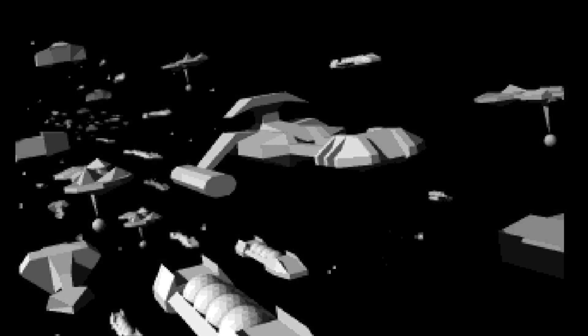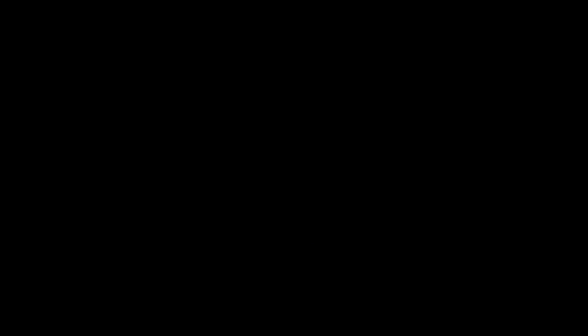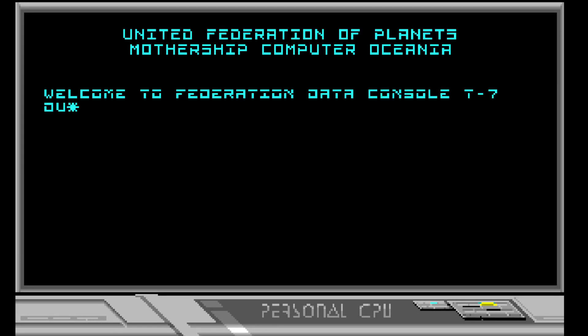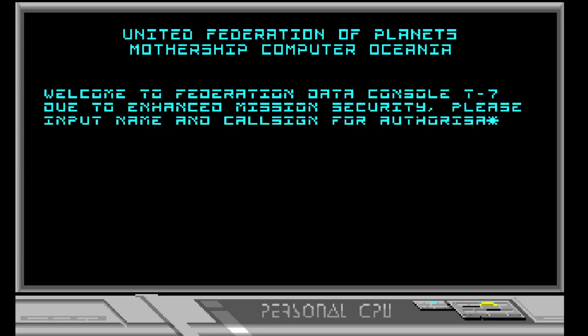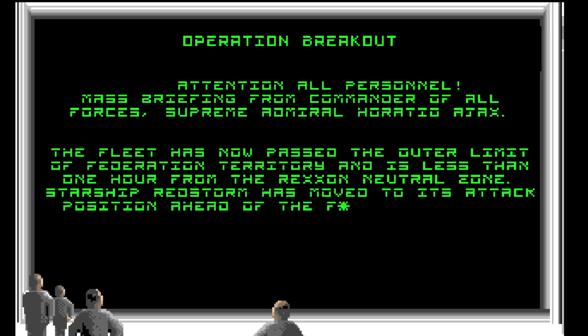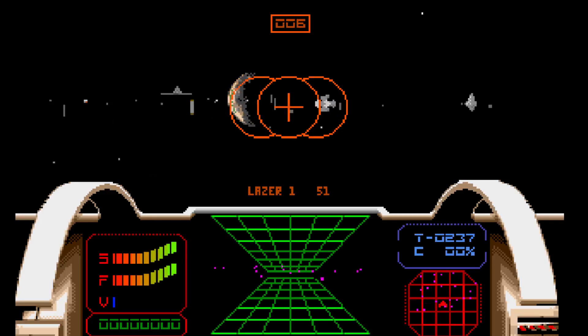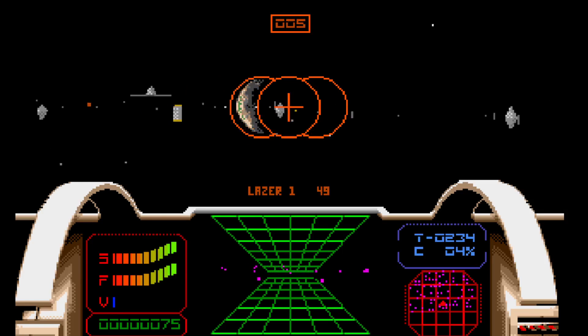Playing this on the Mini does show off how good the 3D graphics are. If you played this on an original A500, a lot of the vector graphics were quite slow and jerky — they're still just as detailed, but playing it on an A1200 or on the A500 Mini, everything is a lot smoother. Basically the story is pretty much the same as Battlestar Galactica, where you are fleeing a dying planet and racing across the galaxy to a new safe haven.